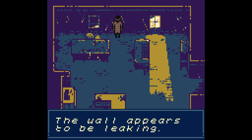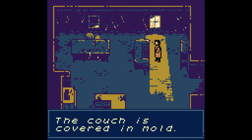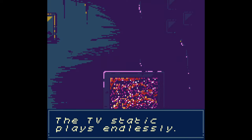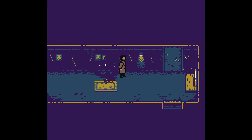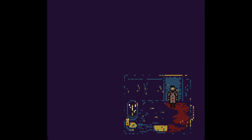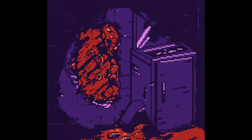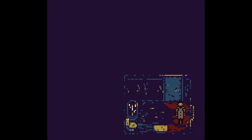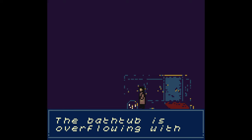The couch is covered in mold. The TV static plays endlessly. Family photos - the girl in them looks sad. Bathroom - it's always been dug into the wall and looks like the wall is bleeding. I like that it drops away the text so you can see the full artwork before it exits - you have to click again before it goes away. That's a nice little touch.